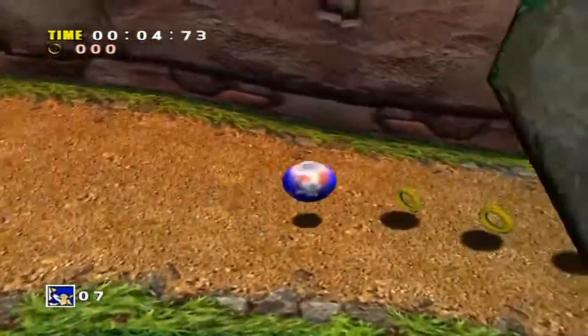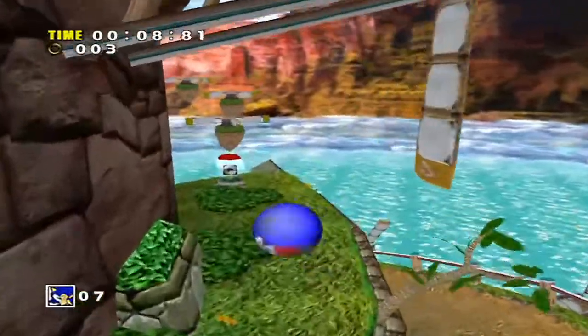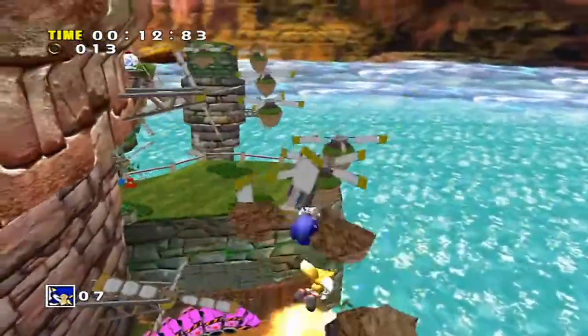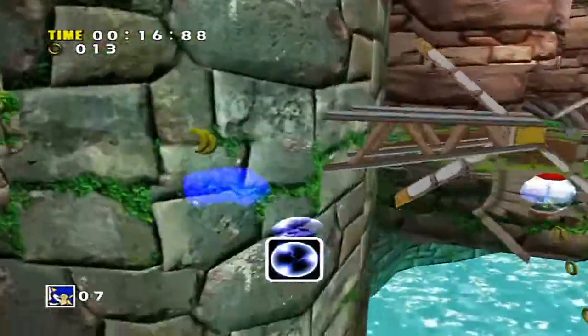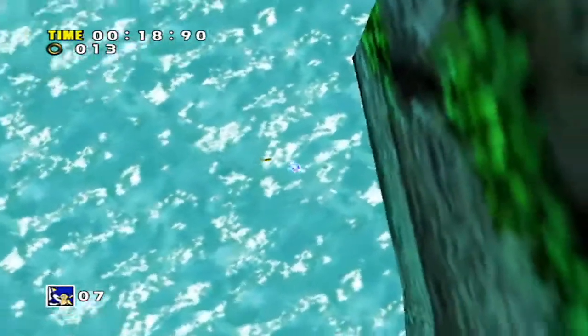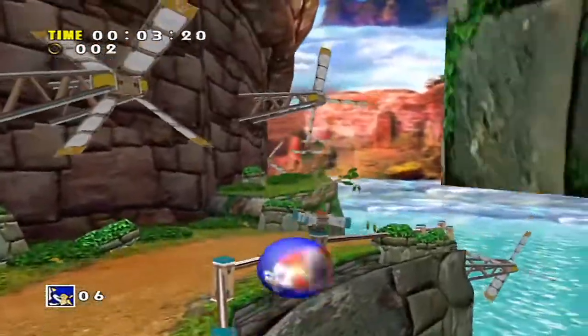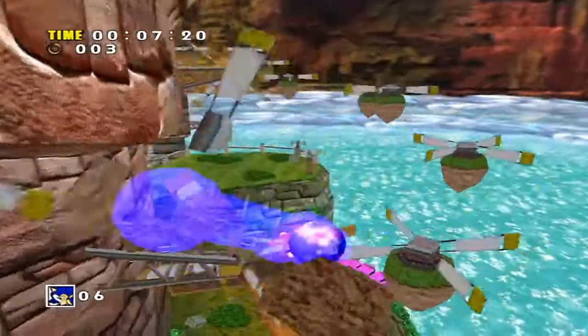Get the Chaos Emerald. So here we go. This is the second Sonic Stage and we have Tails with us. How nice. Using the homing attack we can reach... Whoa! Well, that didn't last long. Alright, let's try this again. I am stubborn.